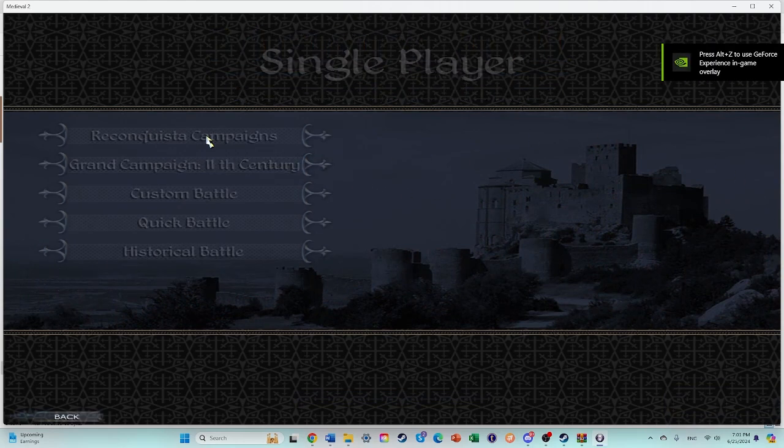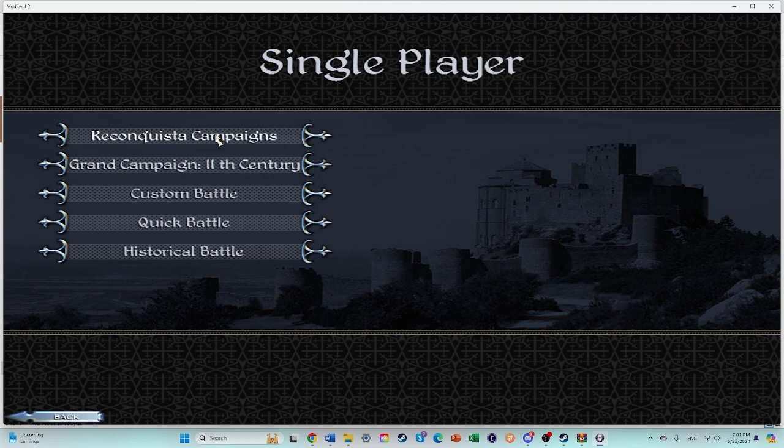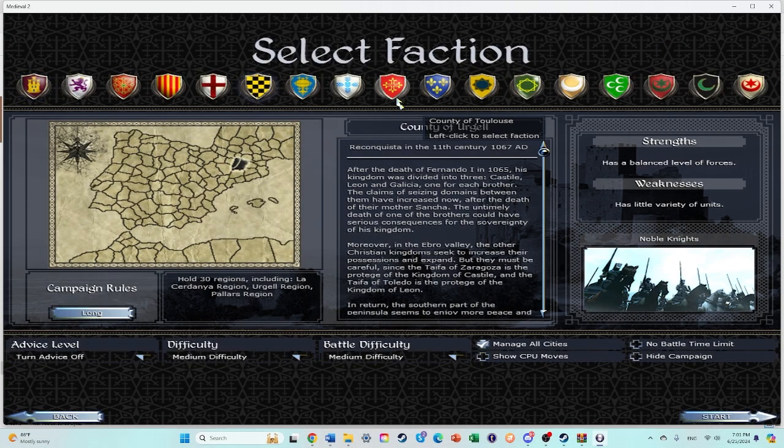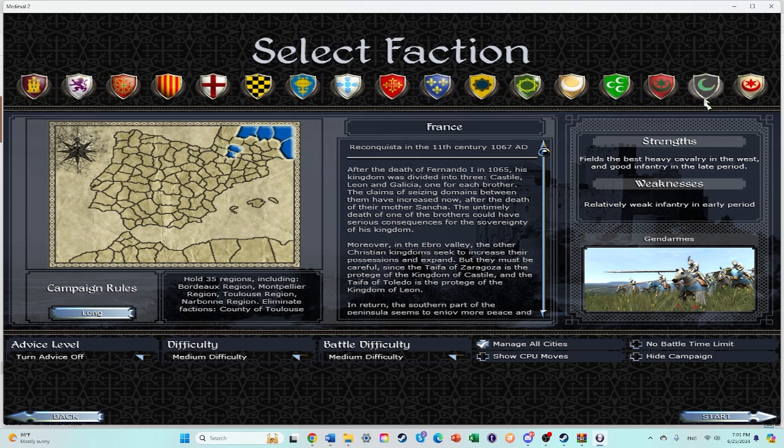You click Single Player, and then you can see there are like two separate campaigns. There's the Grand Campaign — as you can see, you've got a very focused region of Hispania, very detailed and broken down. A detailed map of Hispania.